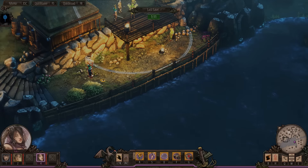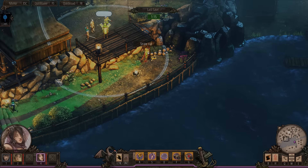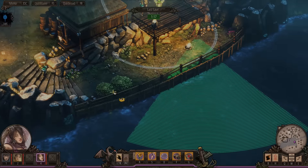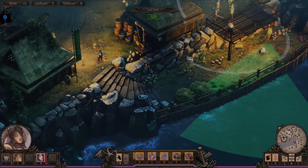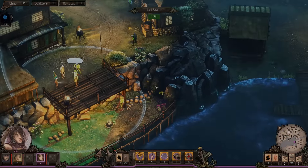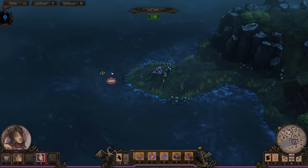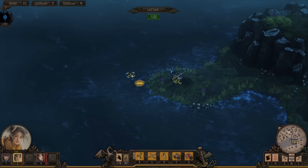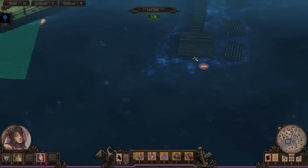Doesn't look too hard, but there is a samurai nearby, and a Shohat. We could just kill the samurai — we do have the matchlock pistols. We'll see. First, let's start moving in that general direction, shall we? I'm sure we'll come up with something.